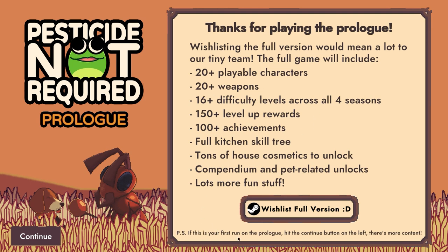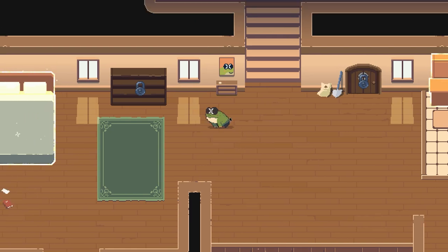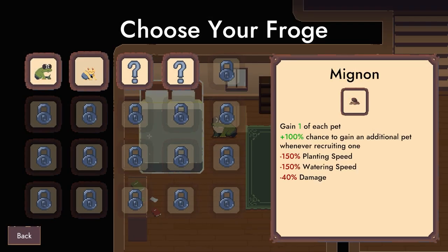Tons of house cosmetics to unlock, compendium pair related unlocks, and lots more stuff. If this is your first run on the prologue, hit the continue button on the left — there's more content. So here's our little character select — we've got Joe, we've got Mignorm, who gains one of each pet, with health regen attack and a chance to get an additional pet whenever recruiting one, so he's basically the minion character.